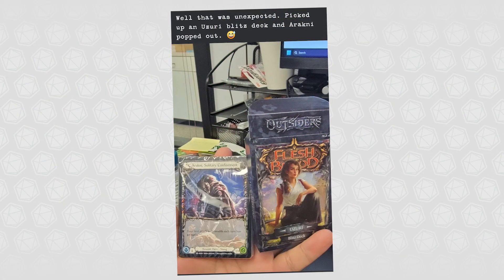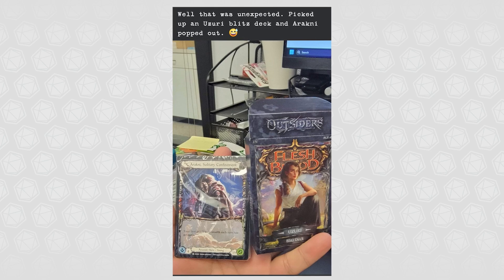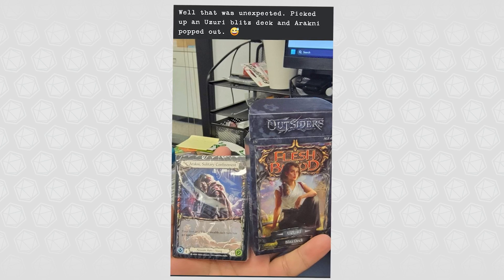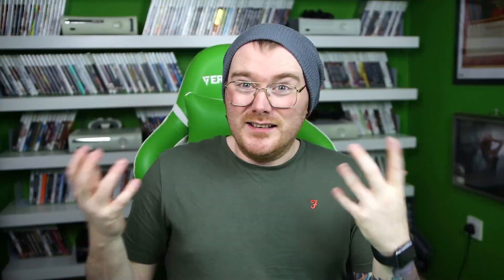And finally, the cherry on top: some Outsiders Blitz decks have also been shipping with the wrong hero decks inside the box. Someone picked up an Azuri Blitz deck and inside it was an Arachne Solitary Confinement deck. The print issues in Outsiders are absolutely crazy. These last two pieces of evidence — the misfit cases and the Blitz decks — show us that this is most likely unintentional, and that causes a pretty major problem.